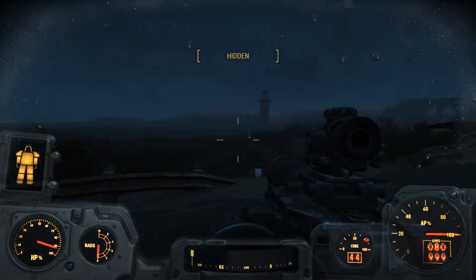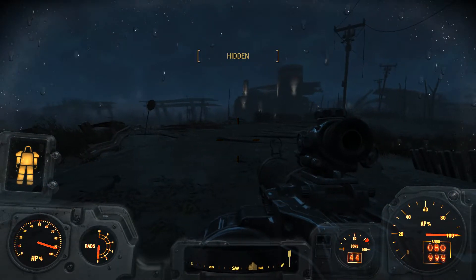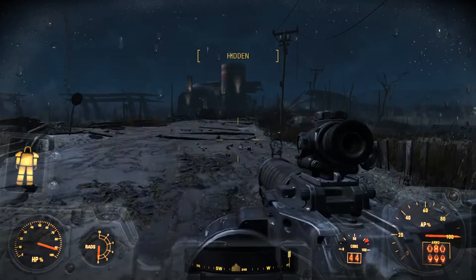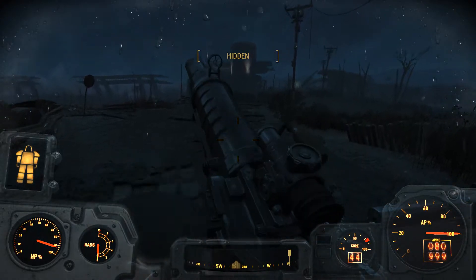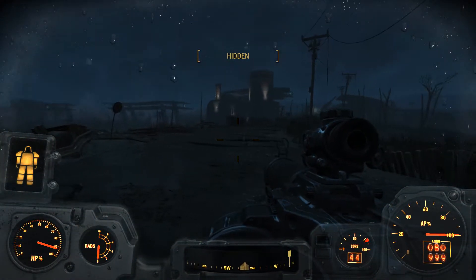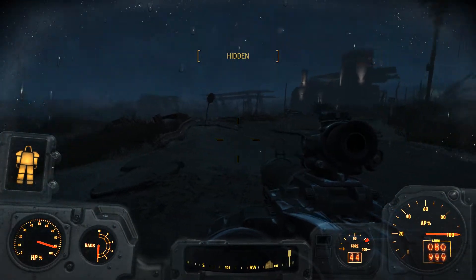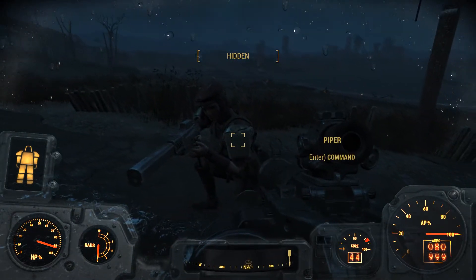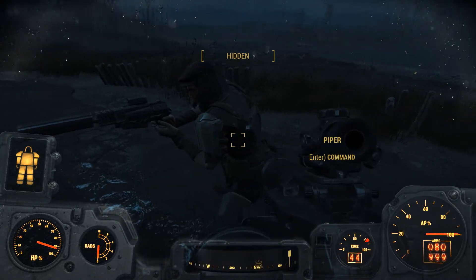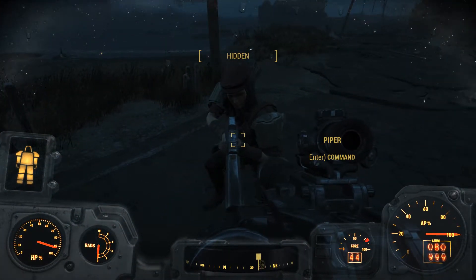I am walking along someplace I've never been in a suit of stolen power armor, and there's rain coming down. You can see it striking the helmet essentially. You can see it in the sheen on the rifle. You can see it on Piper's armor. If we move, you can see that kind of sheen on the pauldrons on her shoulder.